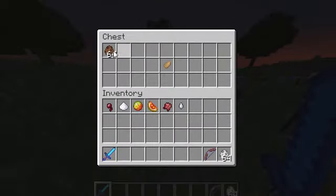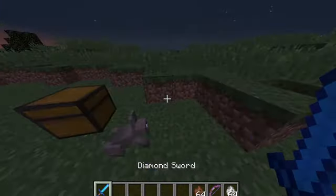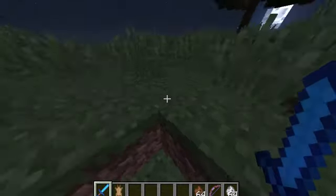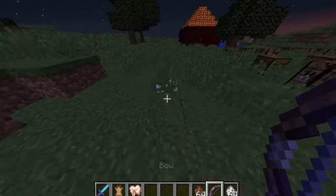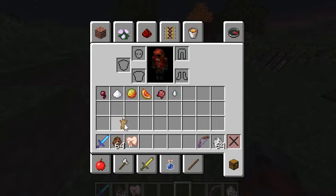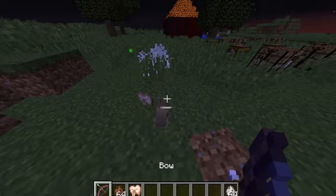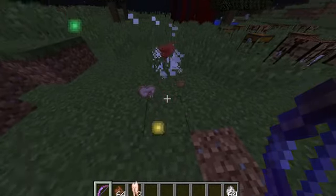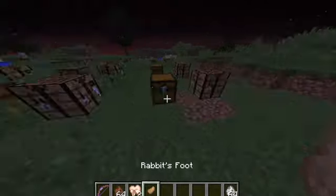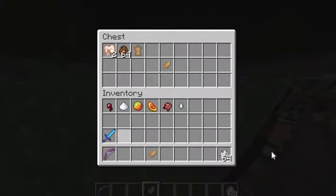Fermented spider eye — I got that. And then a rabbit's foot. These are hard to get. Literally I will be back when I get one. If I can even — this will take you a long time. So don't expect to be done in like five seconds, like the ghasts. They're not everywhere. There we go, rabbit's foot. So you just keep killing them and then you'll get a rabbit's foot. I know it's cruel but I had to.